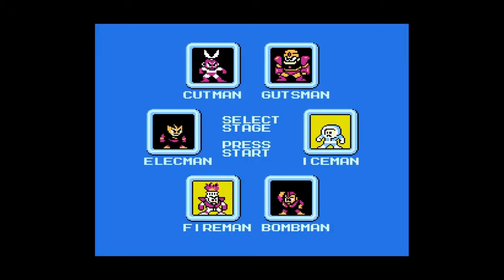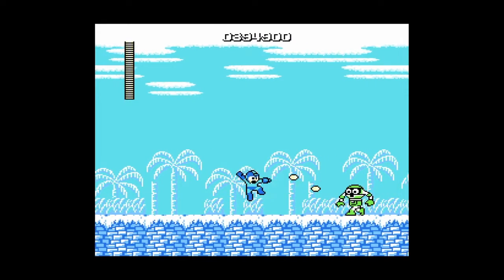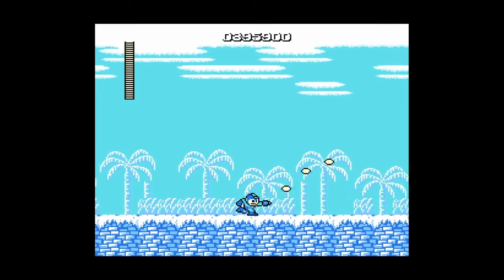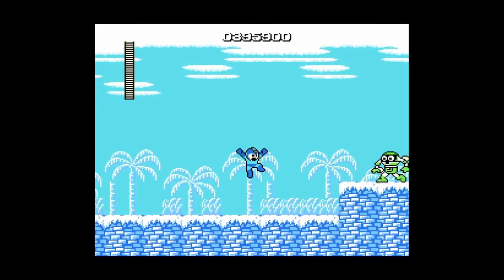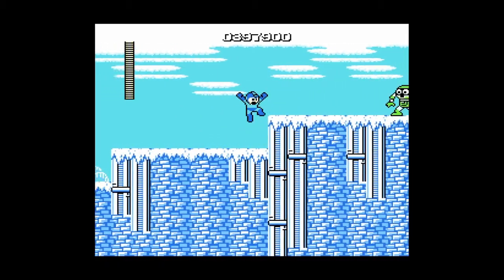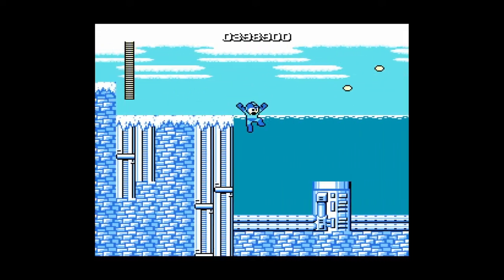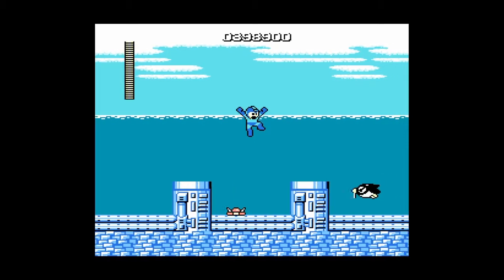We're back for part two of Mega Man 1. We're gonna take on Ice Man next. In this stage there are Yoku blocks, and it's recommended that you come in here after taking the Light Man stage and having Guts Man's powers so you can have Magnet Beam, because that saves you a whole lot of trouble as you'll see later in the stage.